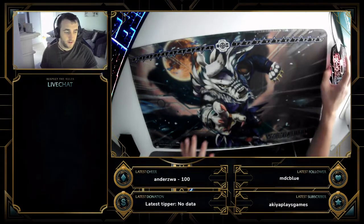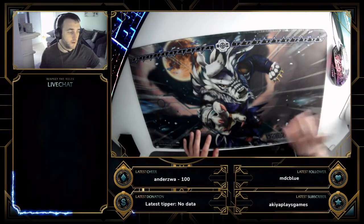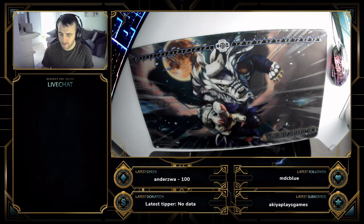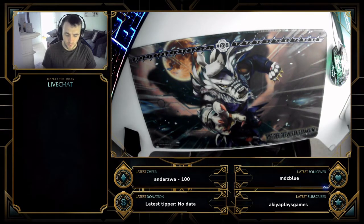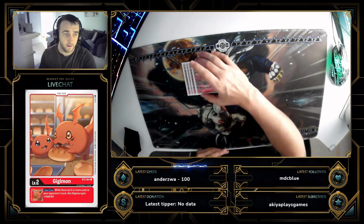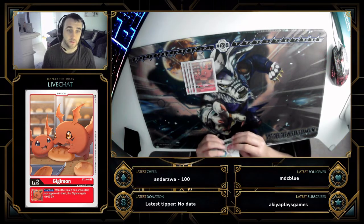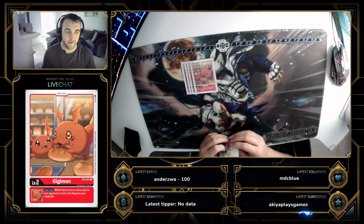Here we are — sorry for knocking lights and all sorts, it's been quite a day. Red Ragnar — we'll keep it simple to start. We run five digi eggs: four GGmon. GGmon is inherently one of the best red eggs going — X-Antibody for Koromon gives a 1000 DP buff if your opponent has five or more in trash.